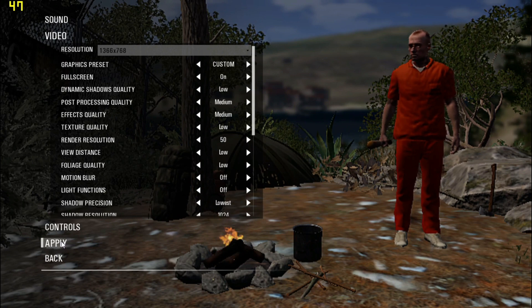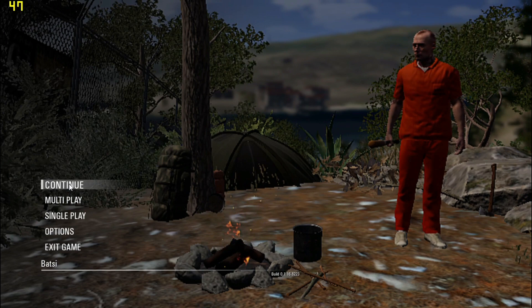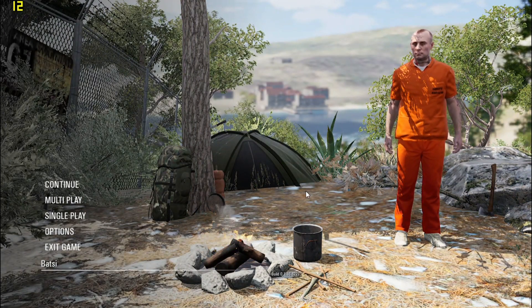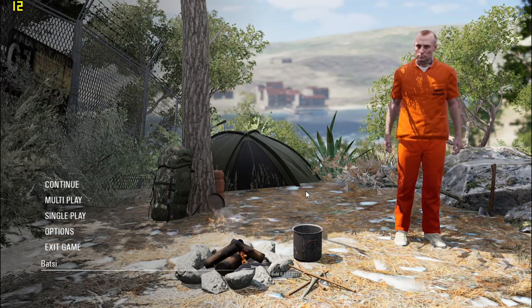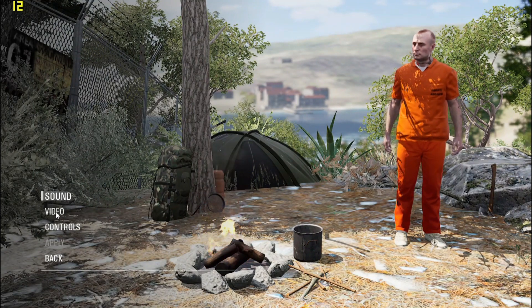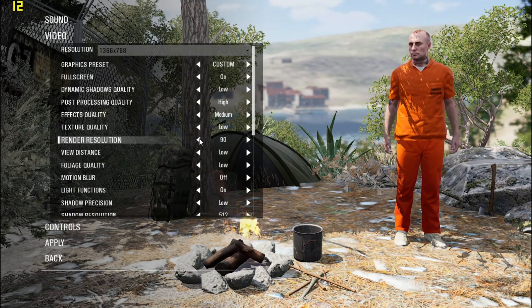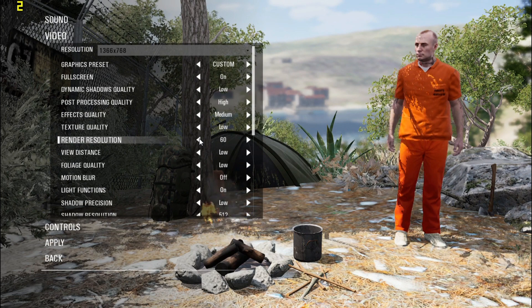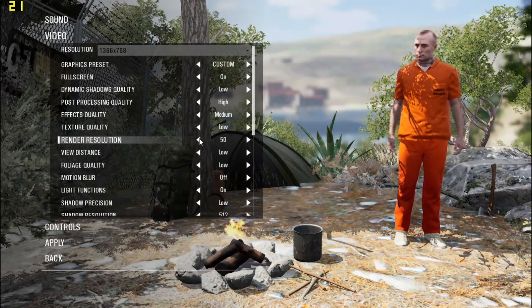Remember, don't try to change this value without completing the first step, because you will not get that extra boost. Let me show you that as well. See, the game looks normal — we are in normal settings with default values, that's why it looks normal and not dark like before. Now if I try to change the render resolution to 50, I get only a 5-6 FPS boost, which is way less than what we observed with both steps combined.